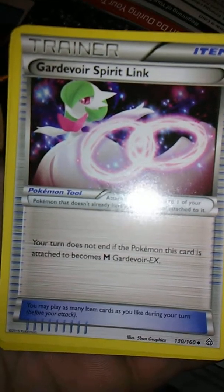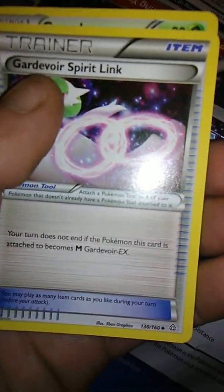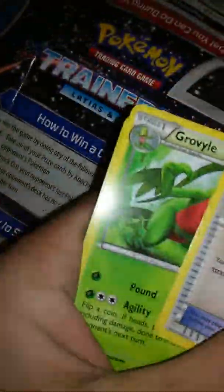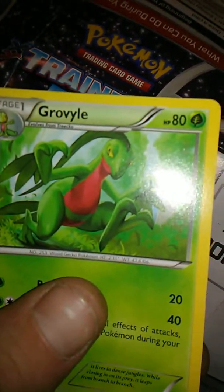Guardevoir Spirit Link — I have a couple of M ones of him and a Break one, so that's pretty cool. I can use that one. And Grovyle — uncommon.